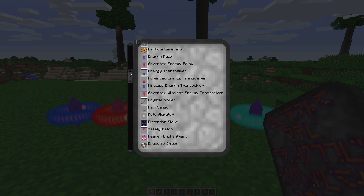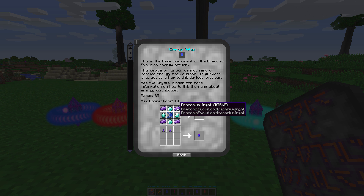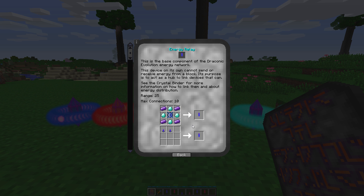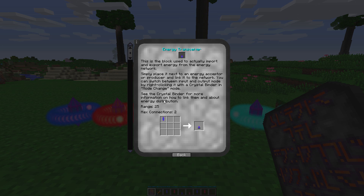So let's take a look at that first. There are seven different entries for the entire thing. The basic block is called the energy relay. The energy relay has a range of 25 blocks and it can connect up to 10 devices at once. The default energy relay is made with four draconium ingots, a draconic core, and four diamonds. In order to input and output energy in and out of the system, you need energy transceivers, which are made by one energy relay equals two transceivers.